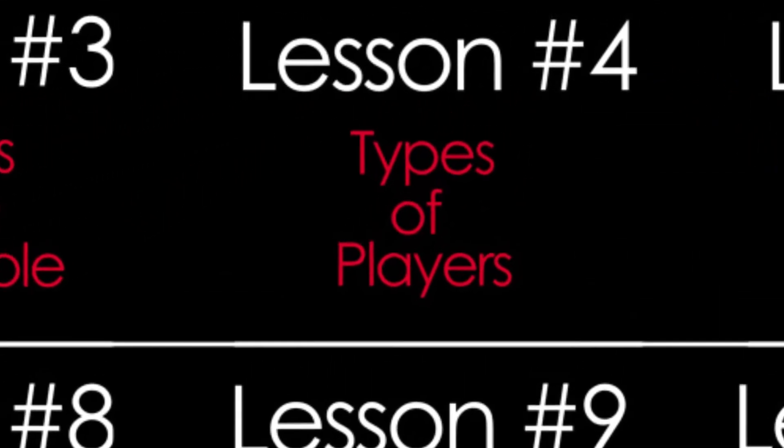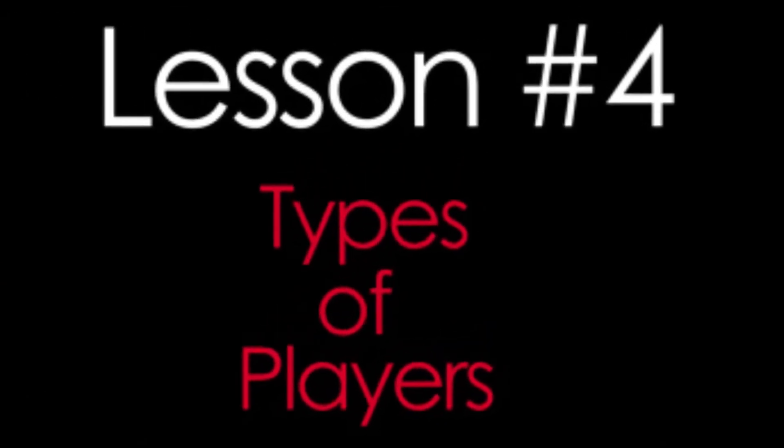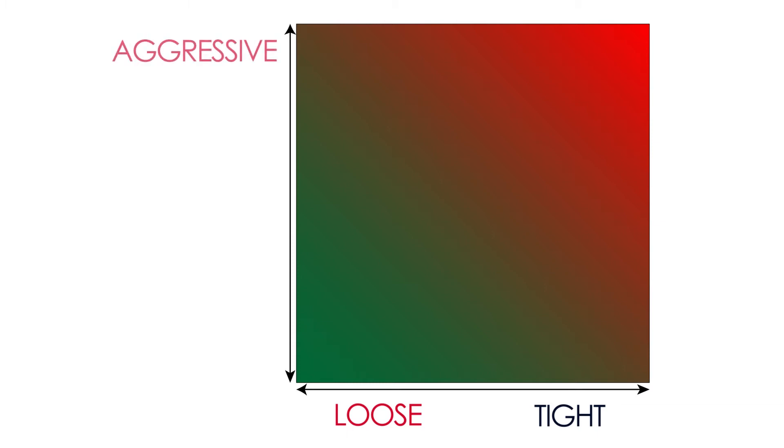In lesson number 4 you will learn about the types of players in poker. You will know how to recognize specific player types and how to play against them. We look at 2 factors: how many hands they play and how they play them. When a player plays a lot of hands we tag him as a loose player, and if he plays few hands we say he is a tight player. The second factor is whether he plays aggressively or passively.